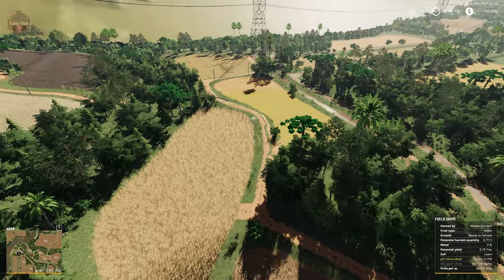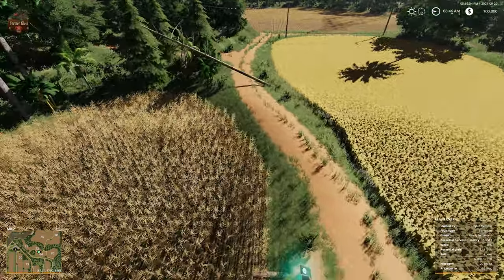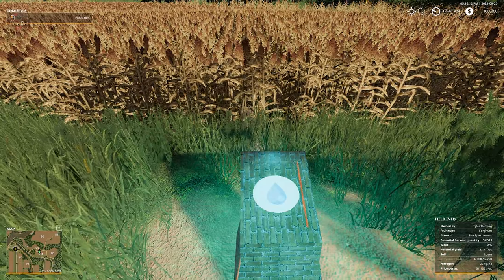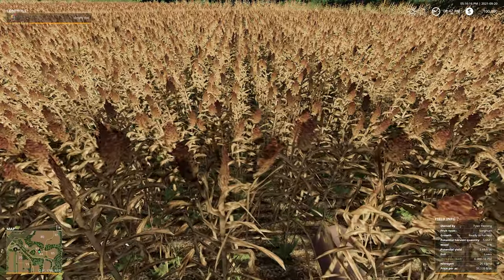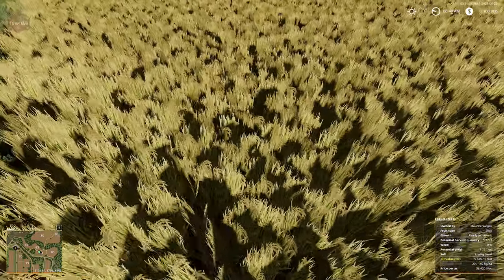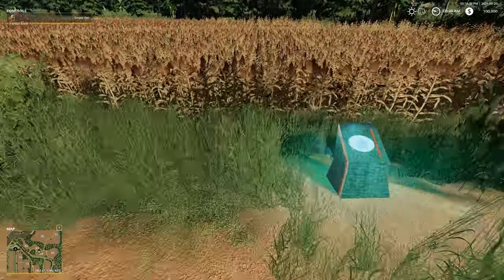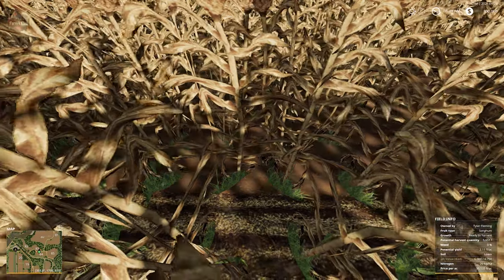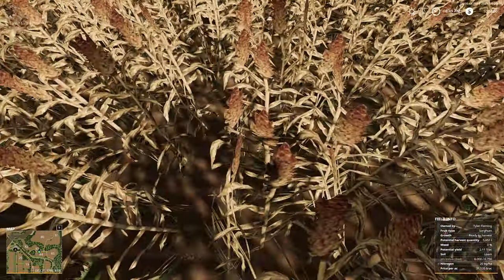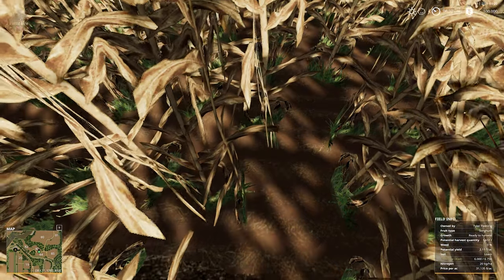We're coming up to one of the fields that you can flood. On areas that can be flooded, there are pedestals — left-click to flood the field. We have a field of sorghum and a field of rice ready to harvest. That's what the ready-to-harvest rice texture looks like. Now we have a flooded field — you can see the muddy water down there. Left-click again to empty the field, and watch the muddy water recede.